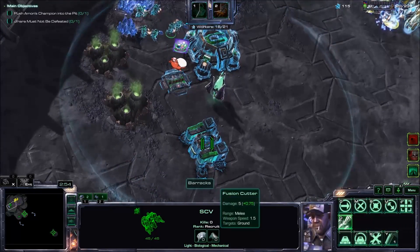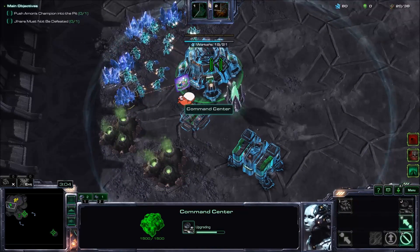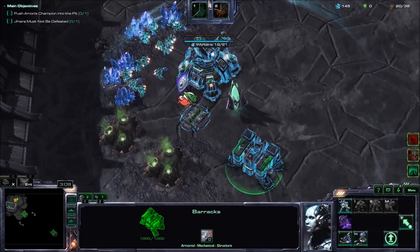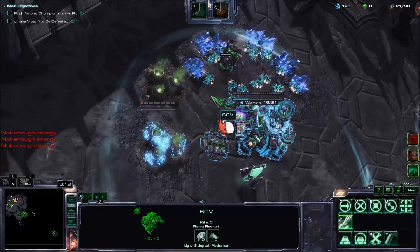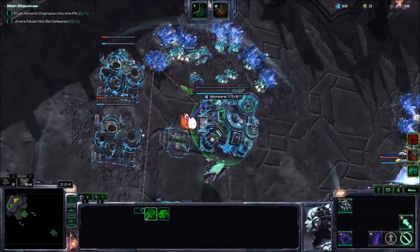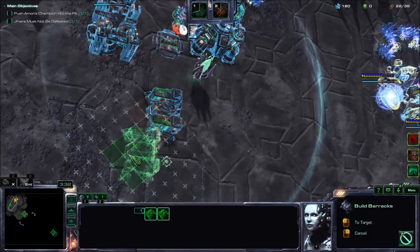We can't get our second barracks yet since we don't have enough minerals. We will want to get refineries with our first minerals after getting our orbital. Now we have our refineries going, and we have three Command Centers — or orbital commands at least.